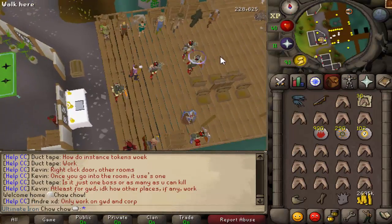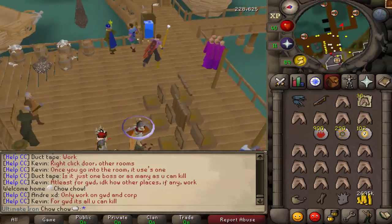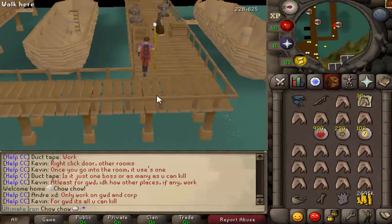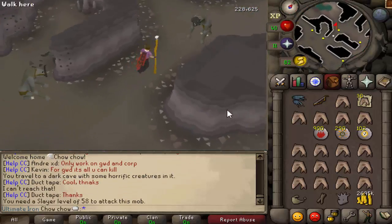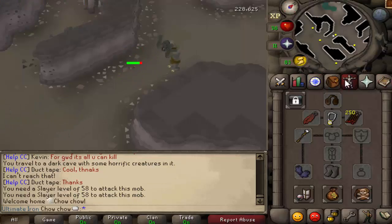We have the Slayer Helm essentially made. I kind of want to go damage Cave Horrors right now just to see. There is a 58 Slayer requirement, so we'll keep slaying until we get to that level.